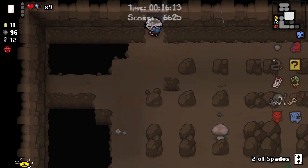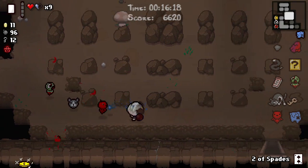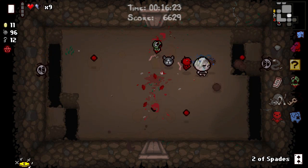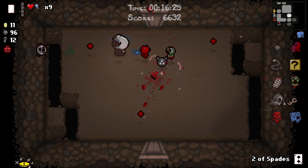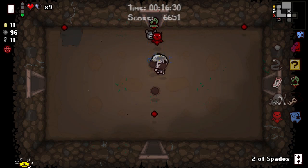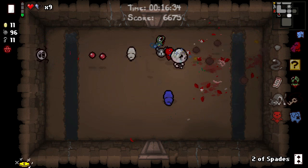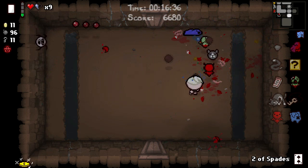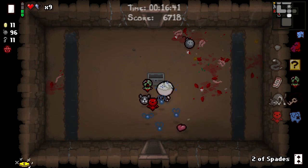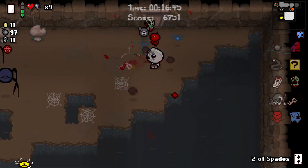We'll be good on keys momentarily. Kind of wish I had been able to leave my — you know what, I'm just going to take this shortcut through here. Kind of wish I'd been able to leave the two of clubs out, I wouldn't mind having it more. But on the other hand we're good on bombs — probably not going to use 96 of them. I think all in all that was the right decision. It's great to have the keys now — the more I think about it — because we have Guppy's Tail, and we will have a large need for keys.